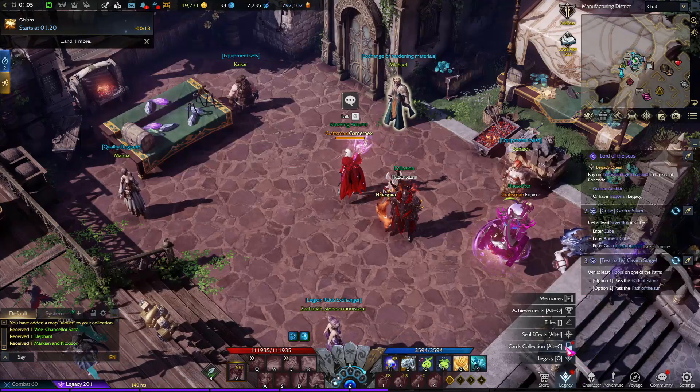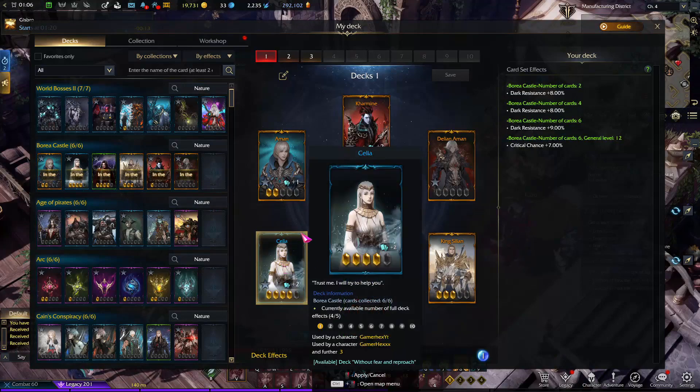The Celia card can give you a bonus of plus 7% if you max it out together with these, since these are the easiest ones to get. I will try to make another video on how to get Celia and how to get the Solas card. That's all for today — thanks a lot, guys, for watching, and see you in the next one. Bye.